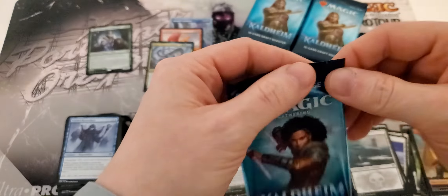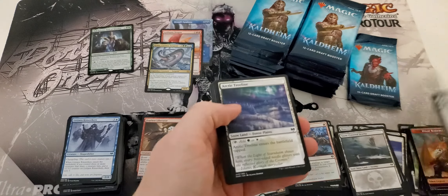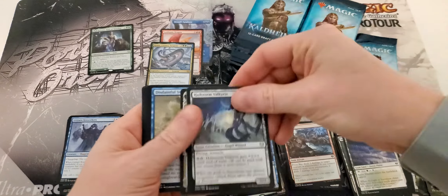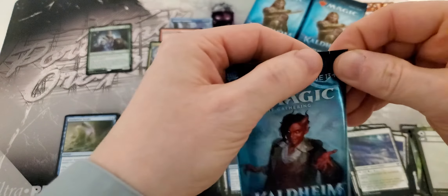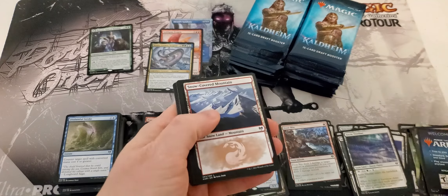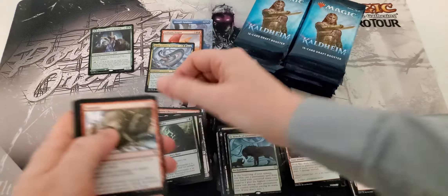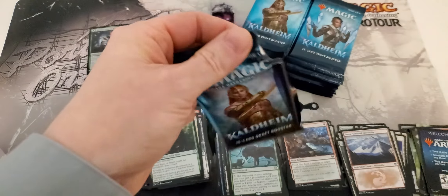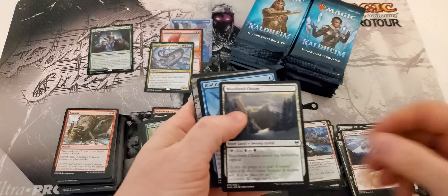Anyway, Strixhaven — I've made my orders, so look forward to that guys. Three boxes of set boosters, one box of draft boosters to crack. We can do box EVs, see what we get out of it — ought to be a good time. I think I'm going to do the draft boxes first, just because the set boosters are so much more fun to open — they're so packed with good stuff. You've got the art cards, you've got the lists, you can get two to three rares. It just seems like it's a better thing.